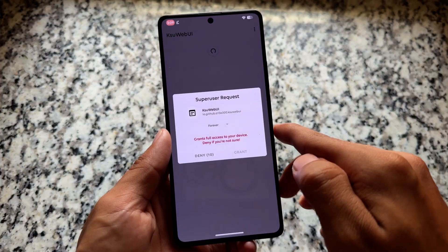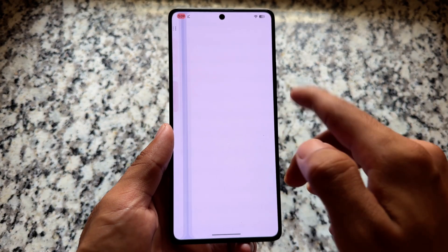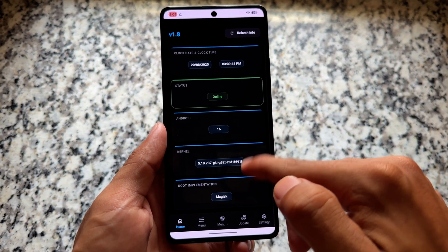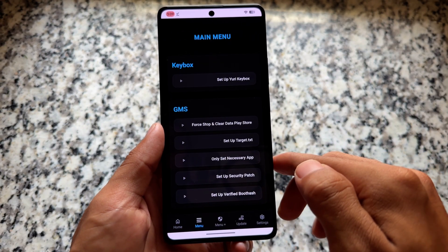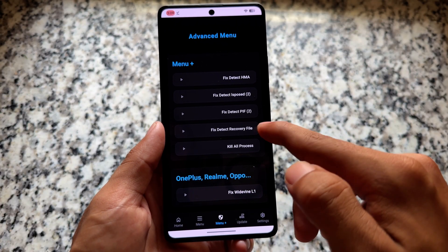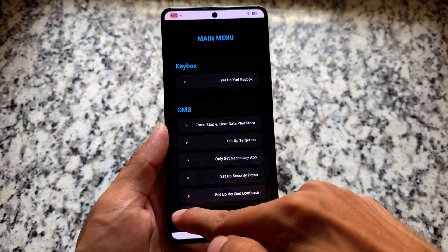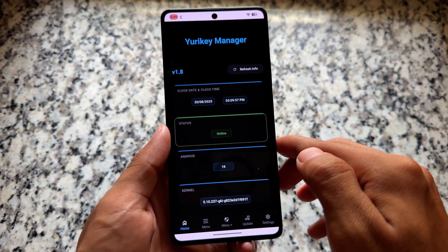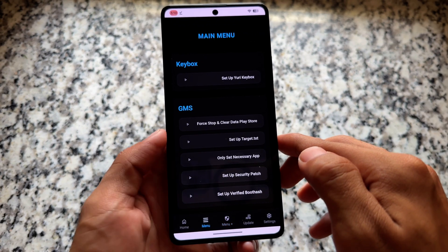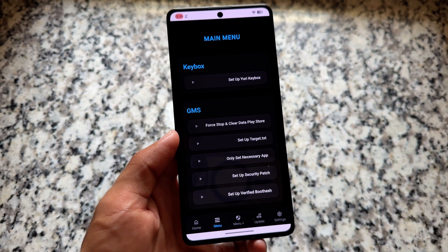One more thing — you can install KSU Web UI, which is not compulsory but allows you to open the Yuri Keybox Manager web app. There are some options to fix device certification and similar things. I'm not going into detail here, but if you want to explore, this app has more options available.